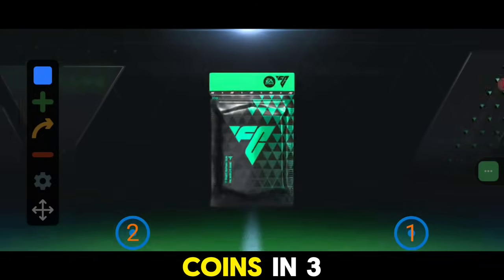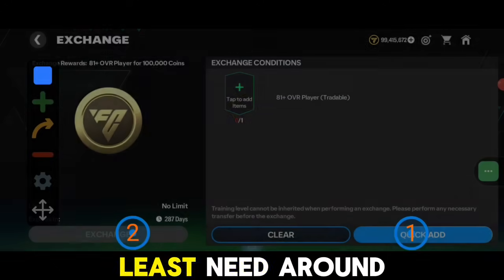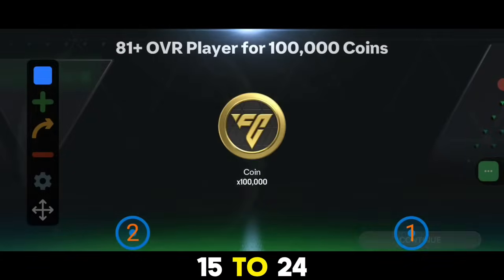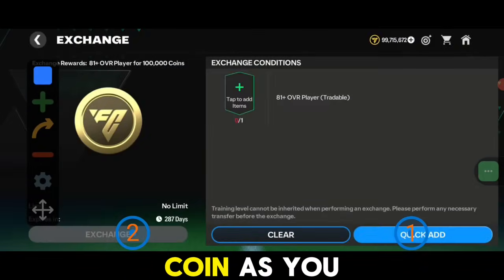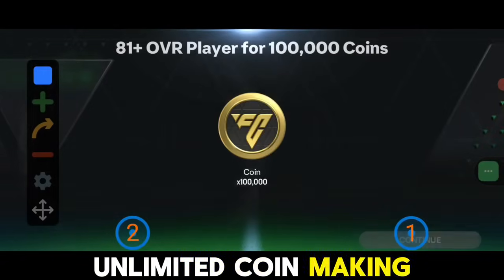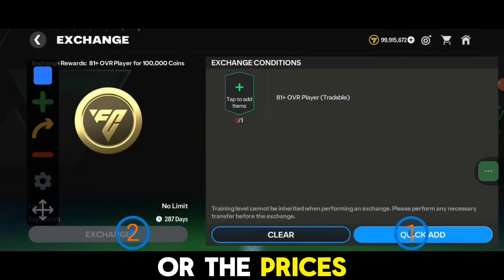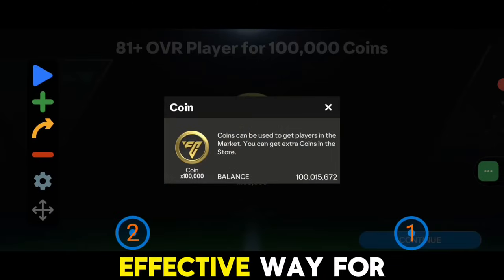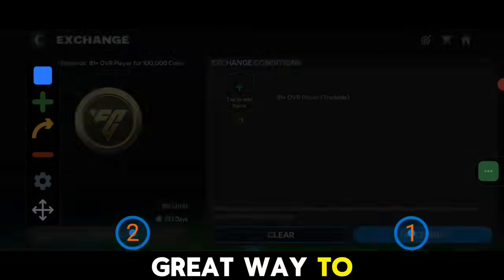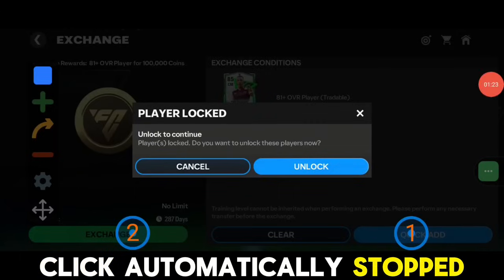Once I checked back, we were at around 100 million coins, meaning I made around 15 million coins in three to four hours. For making 100 million coins you will need around 15 hours in my opinion — 15 to 24 hours. Do I recommend this? I obviously do, because it's like an unlimited coin-making loop in FC Mobile. I don't know when EA will fix it, but it will be fixed eventually, so it's better to be quick. It's not the most effective way, but definitely a great way to make coins.